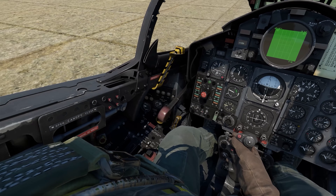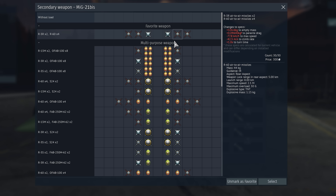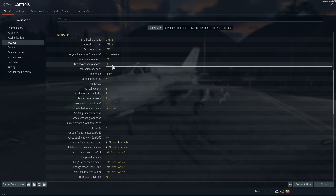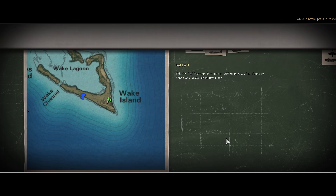First, we have to go through the controls. To use multiple types of missiles simultaneously — for instance, IR and radar homing ones — you'll need a weapon selector. Go to Controls > Aircraft > Weaponry, and set the keybinds for Switch Secondary Weapons, Fire Secondary Weapons, and Exit Selected Weapons Mode. Having set that up, you'll need some practice in a test flight.